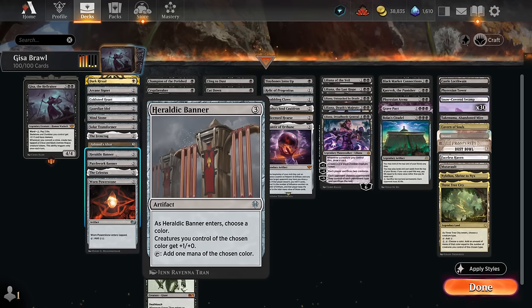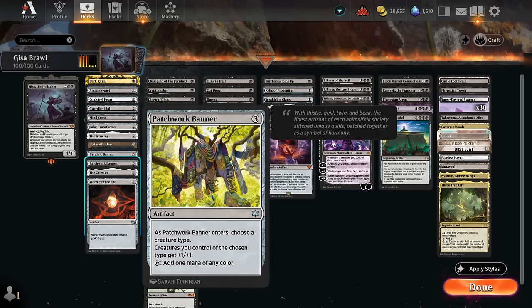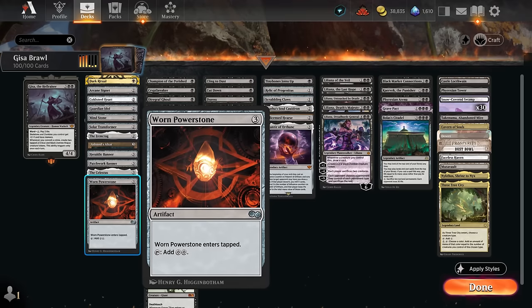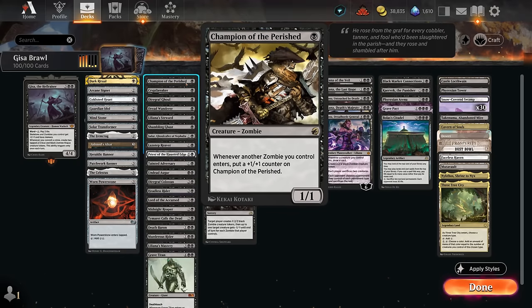We've got a pair of banners: Heraldic Banner pumping black creatures giving them one extra power, and Patchwork Banner giving all our zombies +1/+1. The Celestus can also give us a bit of extra card selection as it switches between day and night, and Worn Power Stone can make two mana if we get to untap with it.